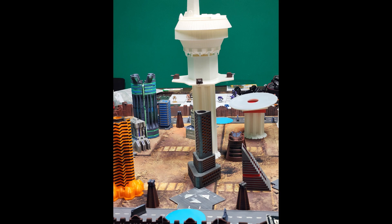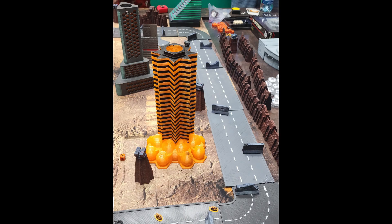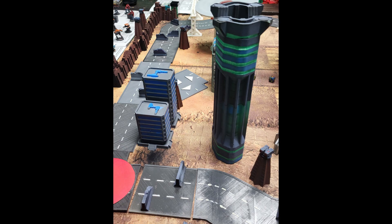Blue are defensive activator icons. Red are activator icons. And generally in the first lap of the race there's no weapons. However, due to time constraints and the greed of our players and sports fans, we started shooting turn one.